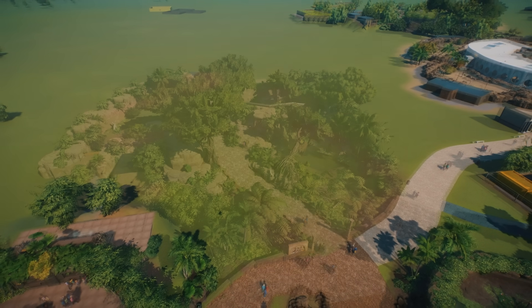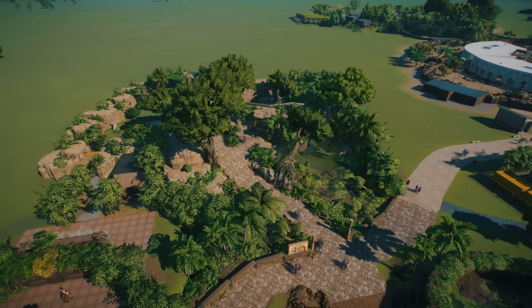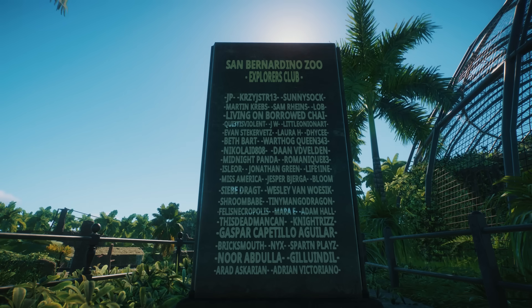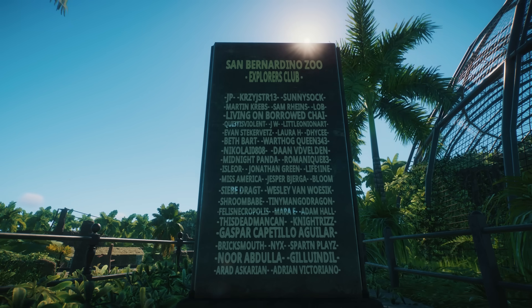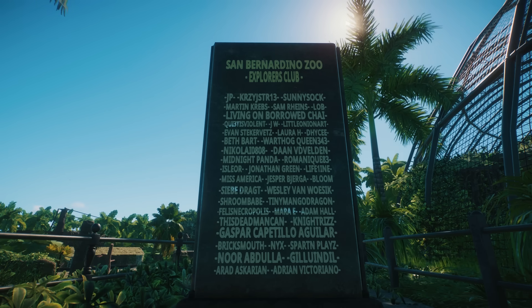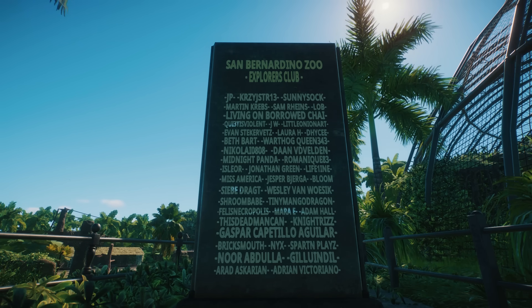This is where we started today and this is where we are now — that was a lot of work. I will see you on Saturday for the second part of our Savannah build where we're adding the giraffes and the zebras and completing that area. If you haven't seen that, I'll put a link to it on screen in a second. We'll take a quick look at the members' monolith as well because something amazing has happened — we have filled it! Thanks to Adrian Victoriano, there is no more space on the front, so we're going to have to move around to the other side and you will see that next week. Thanks for watching. Enjoy the Eurasian animal pack. Bye.